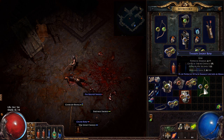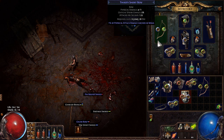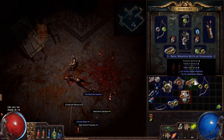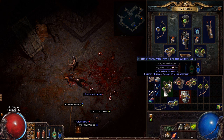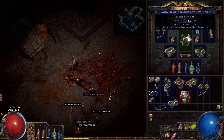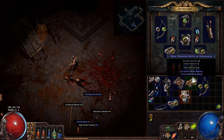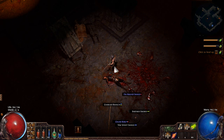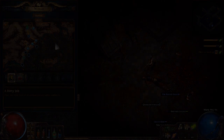We'll identify the gear — nothing amazing, but we'll put on the bow since it gives us extra mana leech, helping support our skills. The strapped leather chest has much higher evasion, so we'll equip that. Nothing too interesting on the other pieces. That signifies the end of Episode 2 — hopefully you enjoyed it. We took down Brutus — pretty exciting stuff — and we're about halfway through Act 1 now. I'm ZiggyD, thanks for watching, see you next time.